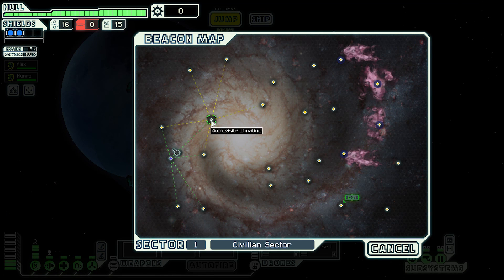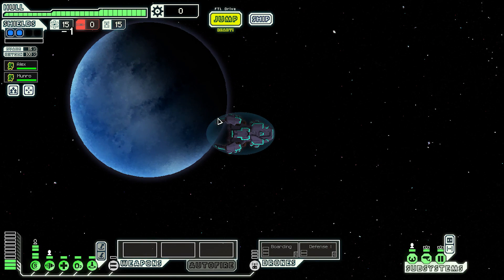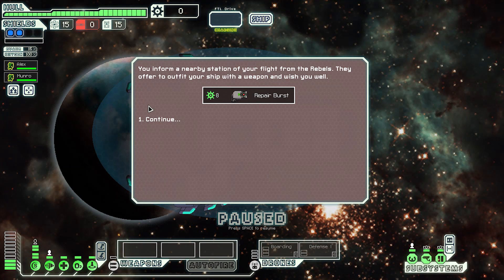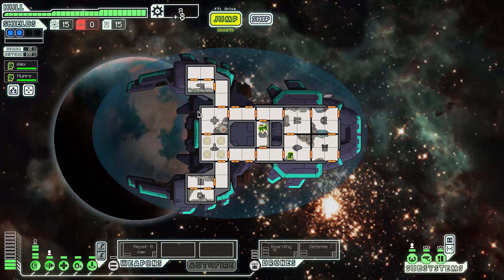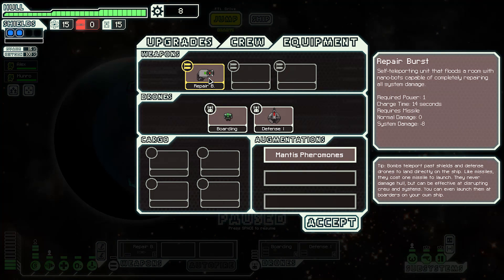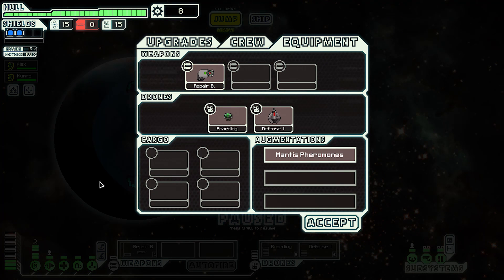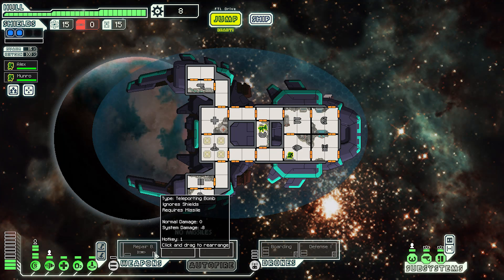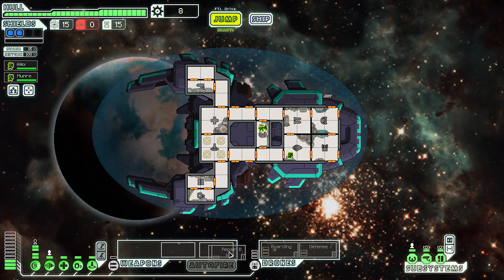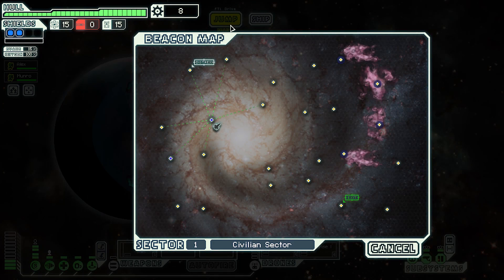We're going to try and swing up and then down through the nebulas and back down, and also just a central spoke so we'll get to see lots of places. Not that we can really get to a store right now. A nearby station informs us of our fight for the rebels — they offer a repair burst, which fixes systems but takes missiles, which we have none.